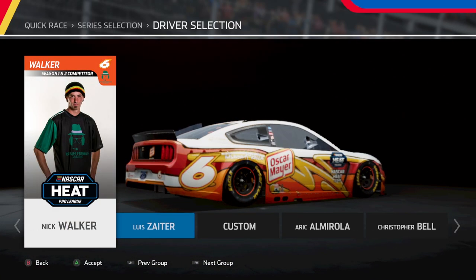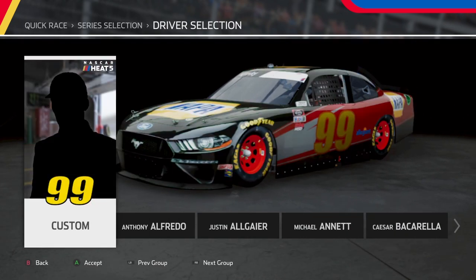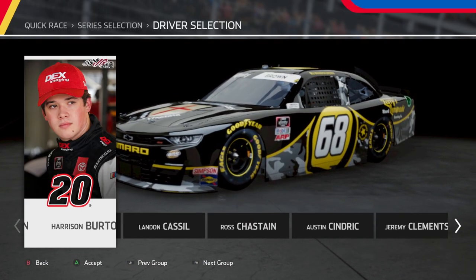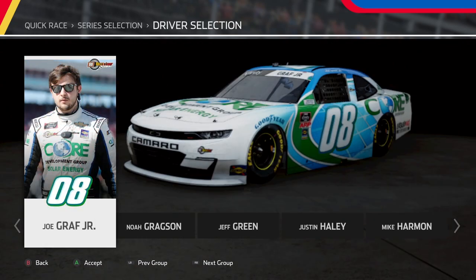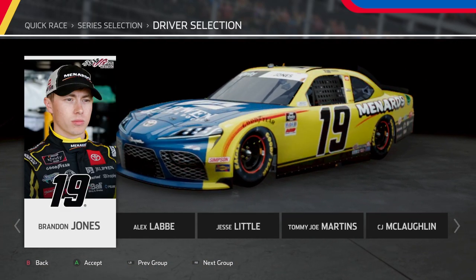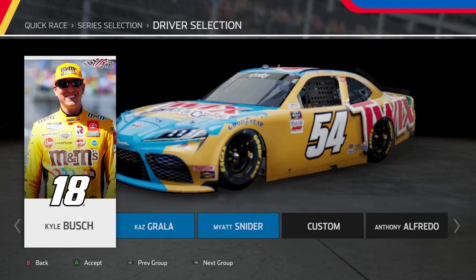NASCAR Heat 5 adds more player and car customization options, like new fonts for numbers and more statistics over the previous games. Championship mode allows you to pick a series, run a pre-made schedule including the updated 2020 schedule, or create your own schedule and race your way through the season with the goal of getting that championship. Challenge mode presents specific scenarios generally themed after things that happened during real races — for example, Kurt Busch defending P1 from his brother Kyle to earn a spot in the 2019 playoffs at Kentucky, and there are some really crazy ones like surviving the big one at Daytona. Challenge mode has always personally been one of my favorite modes in the series, and having new challenges available is definitely a good thing.